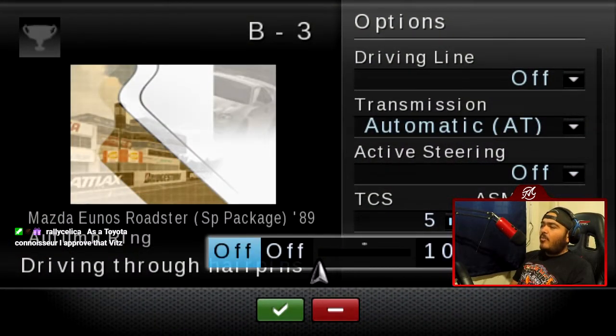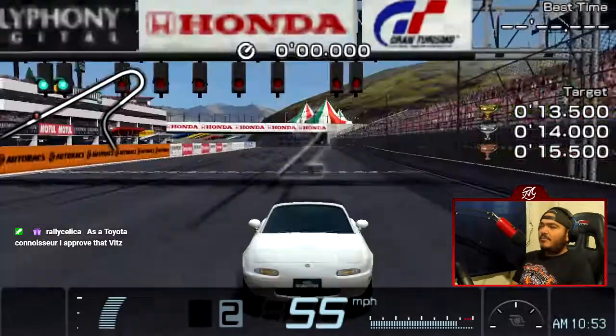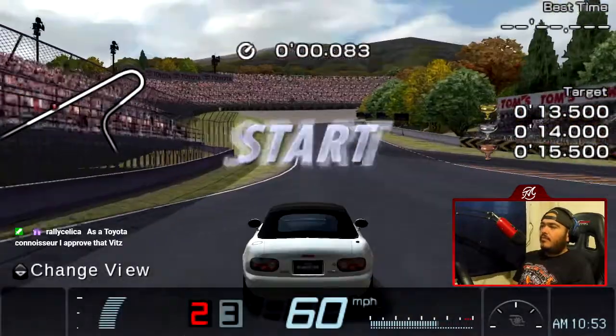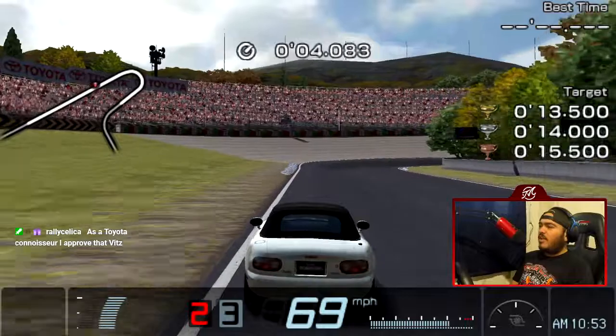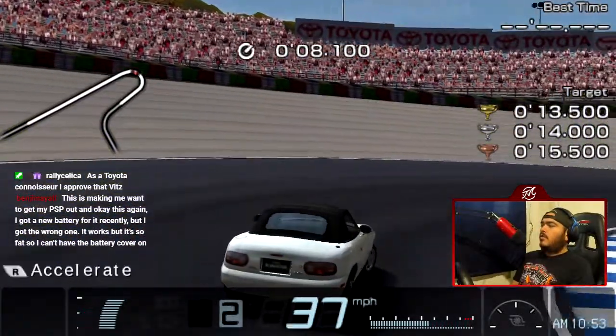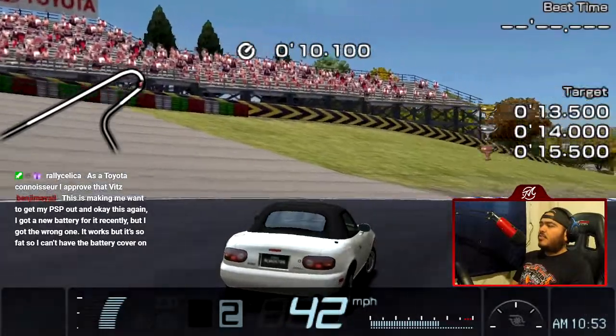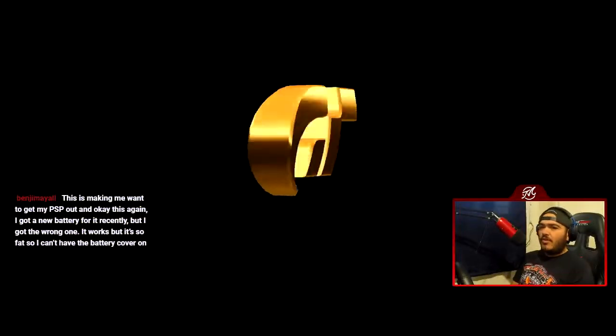Driving through hairpins — that's going to be the first corner of Autumn Ring, with a Mazda MX-5 Miata. Now I have the buttons correctly adjusted. Missed the apex completely, but let's swing wide to make up the deficit — and it made up the deficit. There we go.